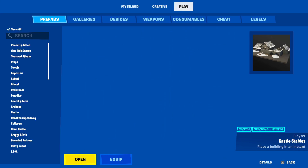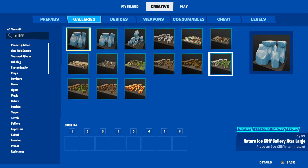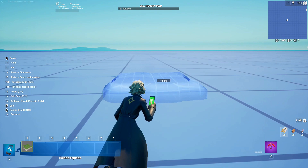Our first terrain style today is the Chapter 1 terrain. To do this, we're going to go to the cliff galleries and choose this lovely grey cliff grass gallery, which has all of these pieces. The key piece for this terrain technique is this one — this is the main piece we'll be using today. This is a very old technique, so I don't expect it to hold up, but we're going to give it a try.